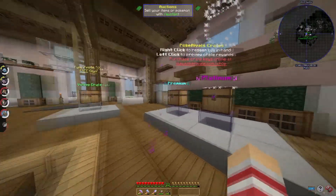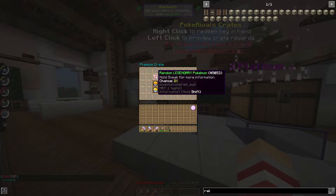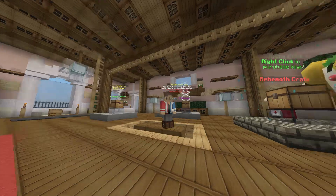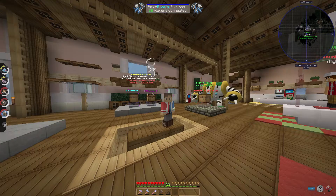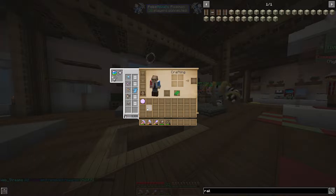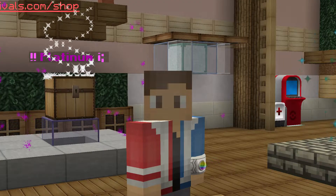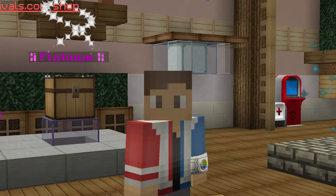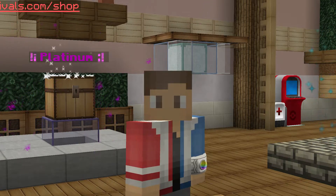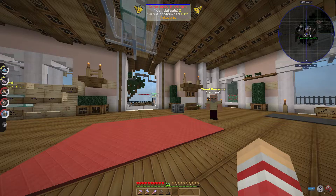From the premium crate we can get money, Master Balls, tokens, skill points, random legendaries, and abilities. But this premium key is for you guys - it's going to be a mini giveaway! We'll draw the winner in episode 5, which should be episode 3. To enter: subscribe to the channel, like the video, and comment your IGN (in-game name) down below.